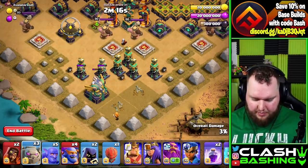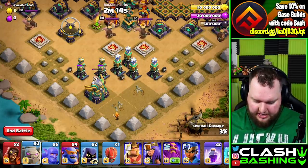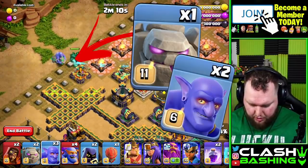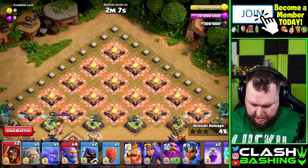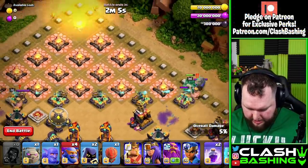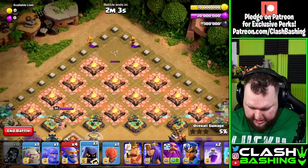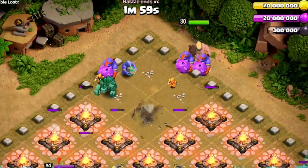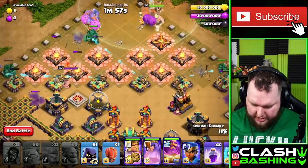While he's working we can go ahead and select a golem, because that's going to be our next unit down. We're going to go with a golem here with two bowlers, another golem here with two bowlers, two super wizards right up there, one headhunter here, the final golem and bowler, two super bowlers, two super bowlers, king, queen, and warden over here.